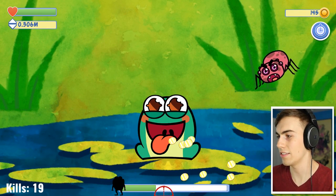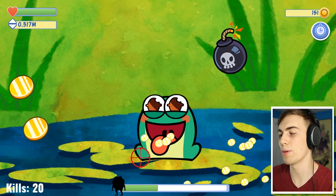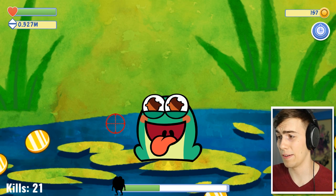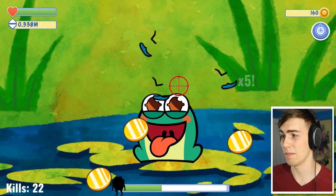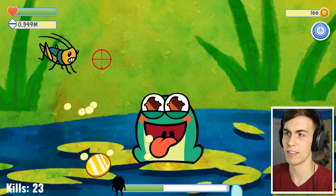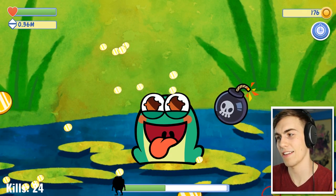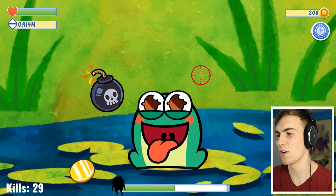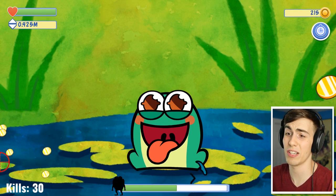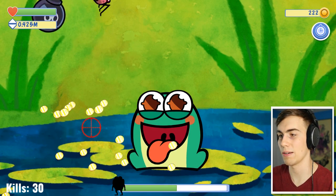I think maybe once you get to a certain spot on the bottom bar, you move up to a new level - a new size kind of thing. Like in Tasty Planet when you eat enough stuff to become the next level big. You also become the next level ugly. Right now he's still a cute frog - that's not gonna last. I don't really understand the coin thing - I guess it goes towards your high score.